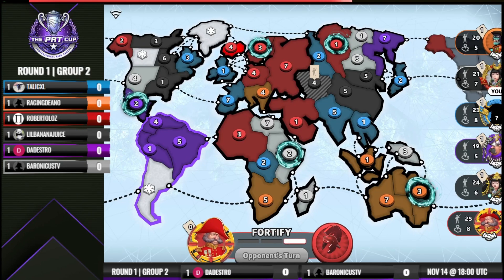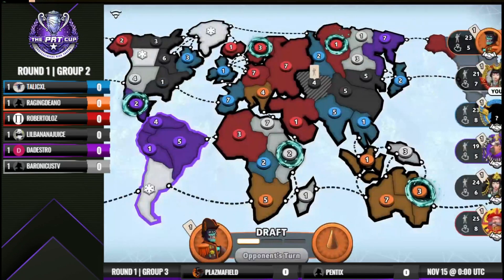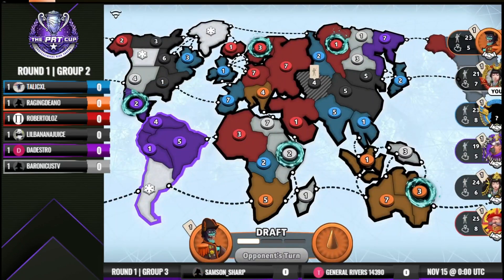Tallical doesn't really have the best lines in. He's got a five sitting in India that can make its way over, a three in Quebec that can make its way over. So Tallical could contest, but Roberto is in a much stronger position for that European bonus claim.